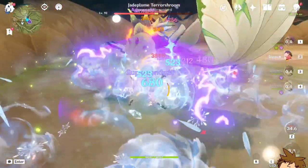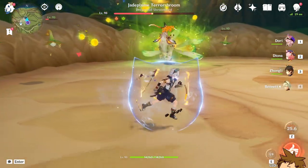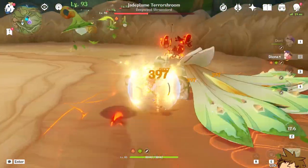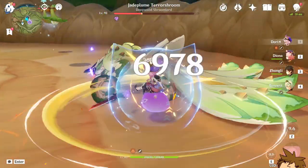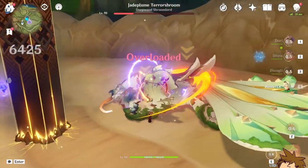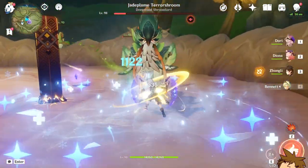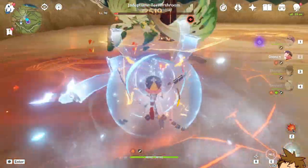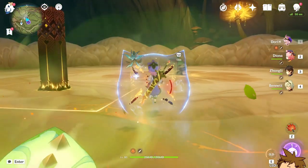The elf is there to heal us but we're not going to benefit too much from that. Knocked it down real good. Let's do the charge attack — this is just too good! Oh yeah, we have the Wolf's Gravestone proc going. And then with the charge attack — 8,200 with the charge attack! That was fantastic.